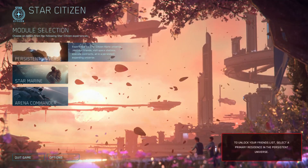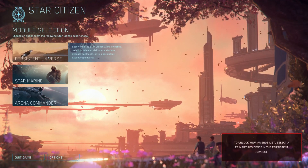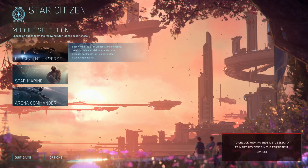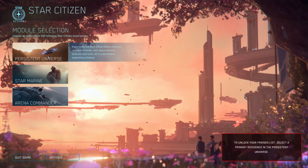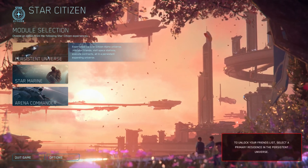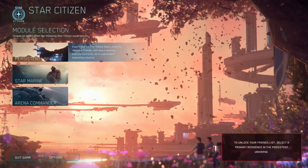So this is the main menu. You've got Persistent Universe, which is the main game, pretty much. That's where all the planets are, all the missions, ship interactions, people, and all that stuff. That's Persistent Universe.